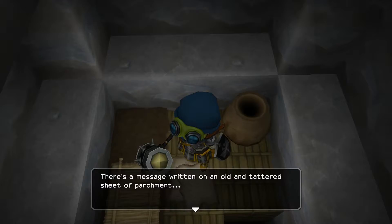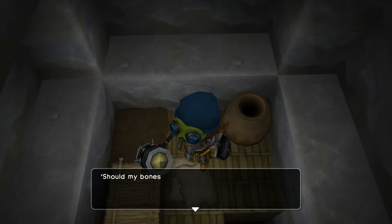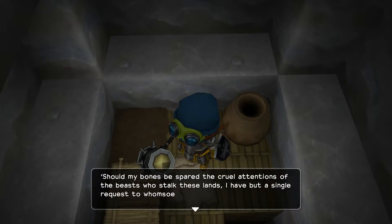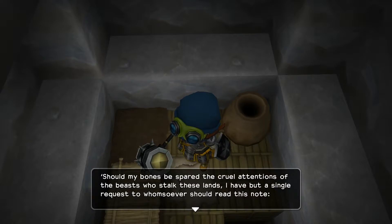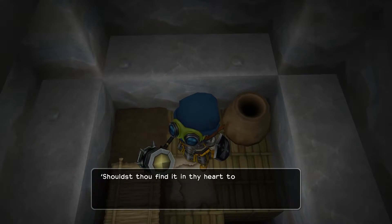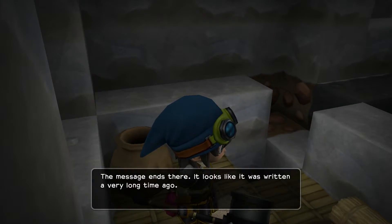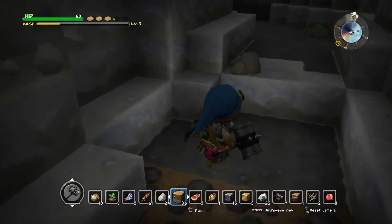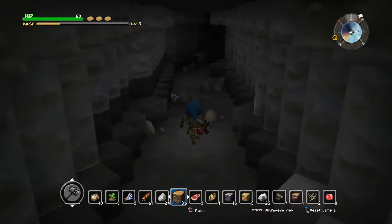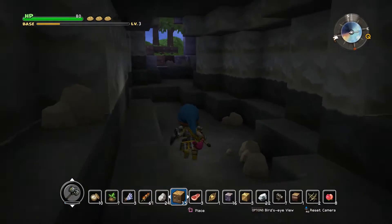The note reads: 'I managed to flee from that vile castle with my life though I am sorely wounded. I would rather die alone in this cave than spend another second in that accursed place. Should my bones be spared by the beasts who stalk these lands, I have but a single request - to whosoever reads this notice, I beseech thee to bury my remains and build me a gravestone that my spirit might rest in peace. The treasure I took from that foul fortress shall be thine.' I can't make gravestones yet - I'll have to come back here after I go to Damdara Desert.